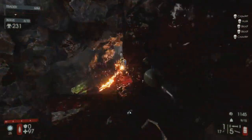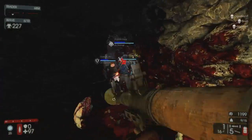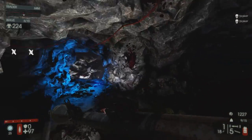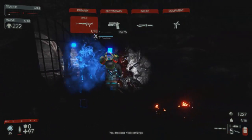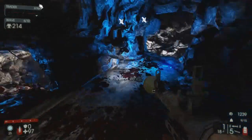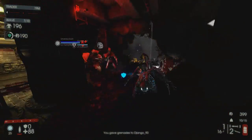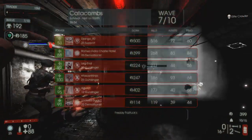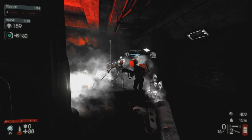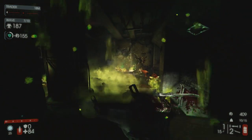Overall, the Demolitionist is about restraint, trigger discipline, and timing. Be considerate of other players and especially keep in mind what each perk needs to function and what it brings to the table, as this will help you remain a productive and devastating member of your team, as opposed to a screen-shaking, scrake-raging nuisance. Generally, demos are looked down upon as they can cause chaos, not to the Zeds, but to your own team. Having a good understanding of your strengths and an even better understanding of your weaknesses, you should have no problem blowing the enemy away.